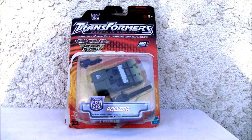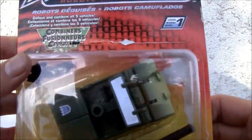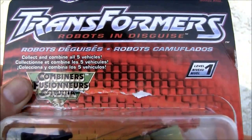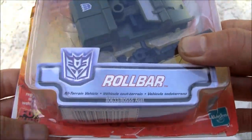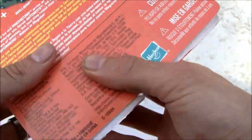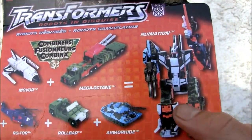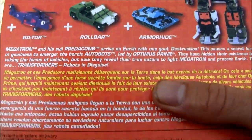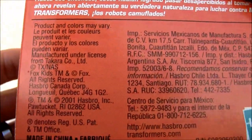This is actually a repaint from G1 Swindle from the Combaticons. So as you can see, it's a combiner — I like the combiner. So there it is, Roll Bar. Really nondescript, clean packaging, but it is a little Legends class figure. You can see it forms Ruination, which is Bruticus back in the day. They're all named different but I'll refer to them by their proper names. 2001 Hasbro.